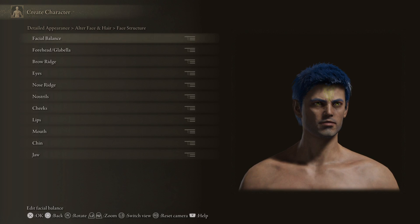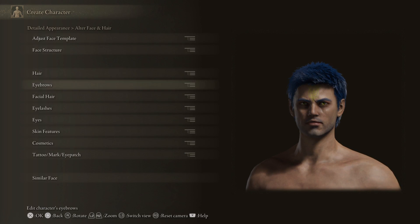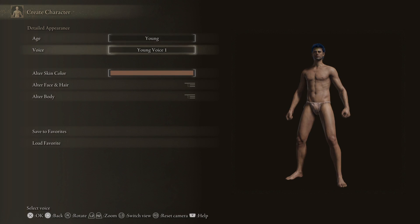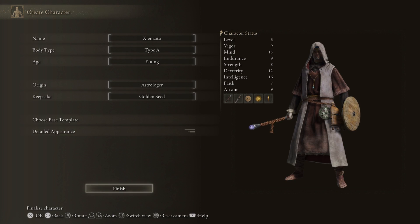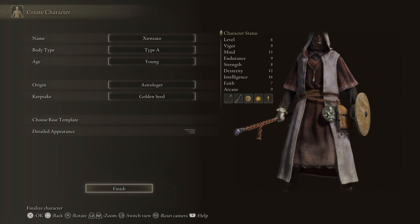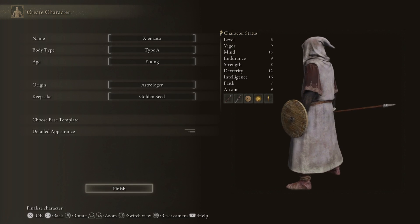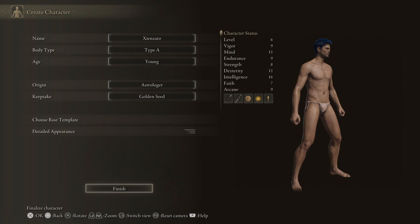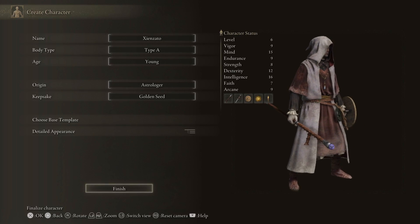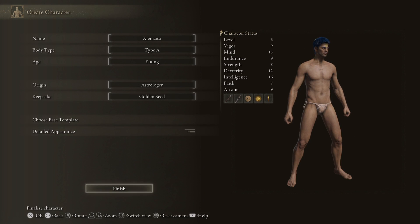I'm gonna roll with this because otherwise I'm just going to make ten episodes just on the character. I'm happy with this. Let's go. Save to favourites — let's overwrite this one. That's it. Finish. I wish I could zoom in further. He looks like a madman. I don't like this armour at all — I mean I know it's only the starting armour but it looks awful. Also what is that walking stick? Anyway, let's go — I've decided.